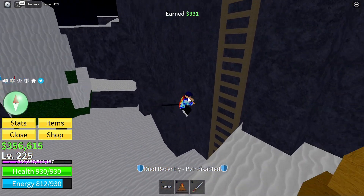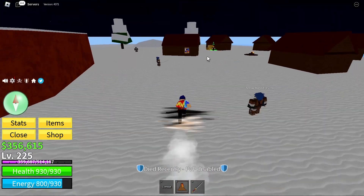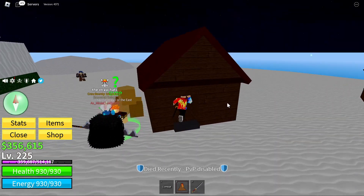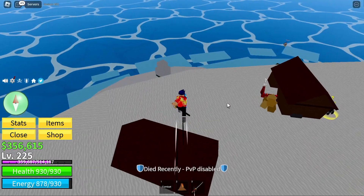Now we are over here, and as I was saying earlier, this is where you can get the triple katana — there's a sword dealer of the east. We have the triple katana and the pipe. The triple katana costs 60,000 belly and the pipe costs 100,000 belly.